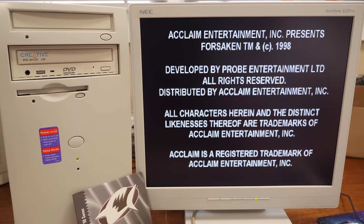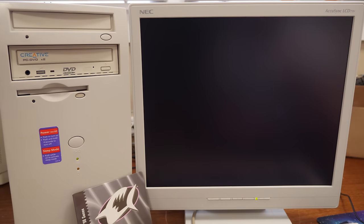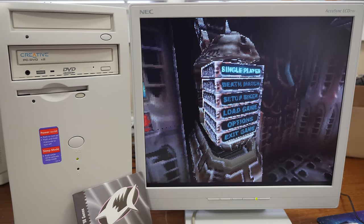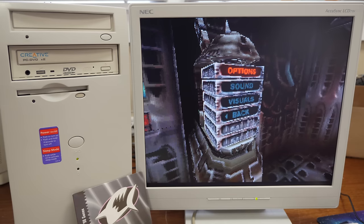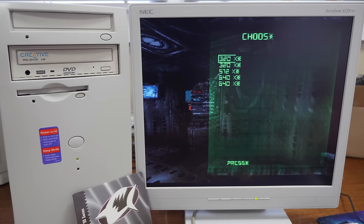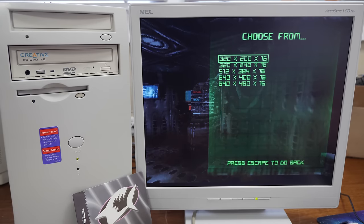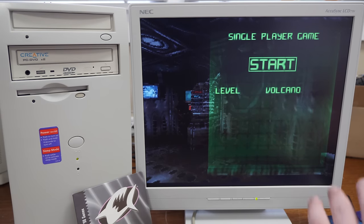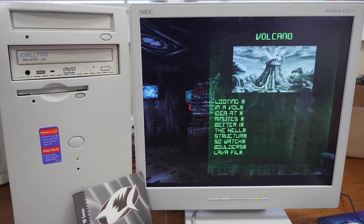I don't have a 3D accelerator installed, so we're running in software mode — 320 by 200. This brings back some late 1997 memories. So chunky! We should have infinite health and ammunition for special weapons with the cheats active — let's see.